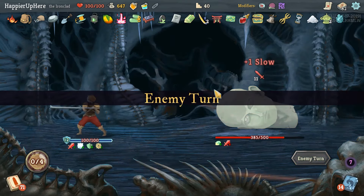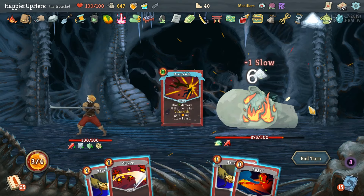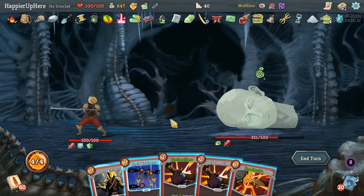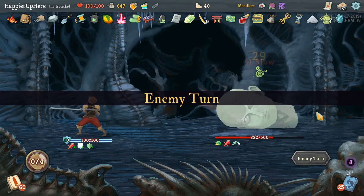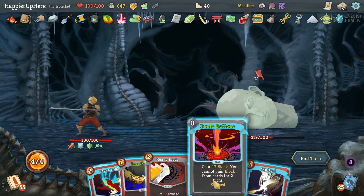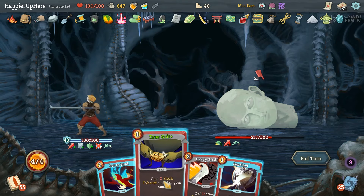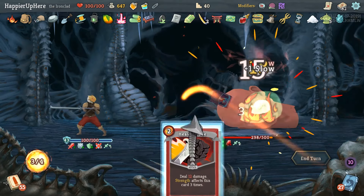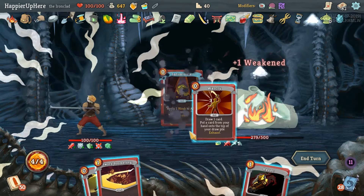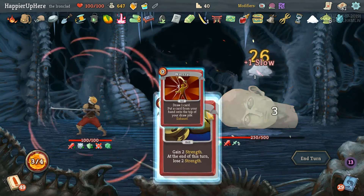Okay, same as before. I could True Grit just to trigger Charon's Ashes one more time - also not a big deal. I hope for double weaken here. 21 incoming - next turn we're Intangible so I'm willing to play Panic Button now. Let's do that first, then True Grit and the Sentinel. This gives us two energy, and we can play Sever Soul and Heavy Blade. Now we're Intangible. Intimidate, War Cry - I should have done Flex first, that was a mistake.